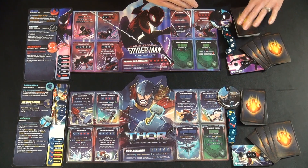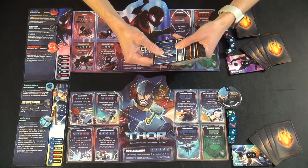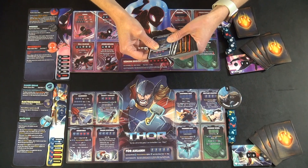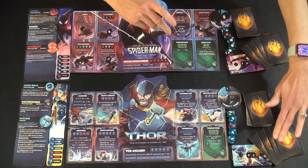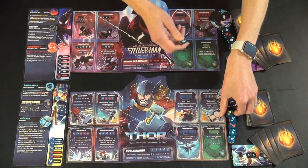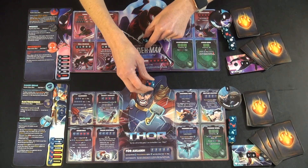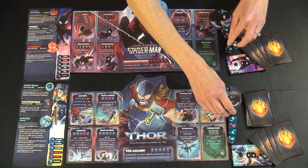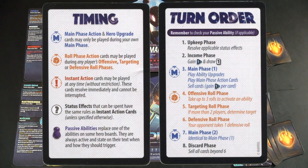Each player shuffles their deck that is unique to their character. You can tell whose deck it belongs to because it has that character on it, and you deal out four cards to yourself to begin the game. Each player rolls one die and whoever gets the higher number gets to go first. In this case, Thor got a four and he will get to begin the game. I highly recommend having the reference card that comes with each deck handy when you begin to play.